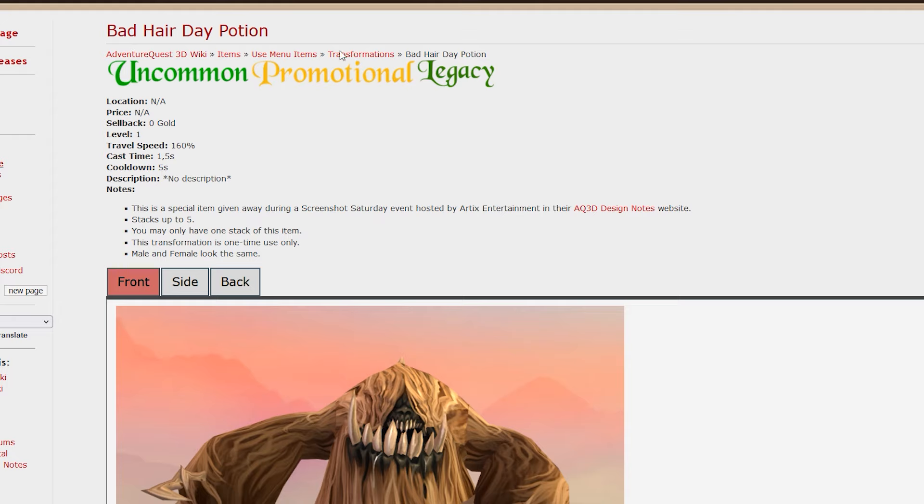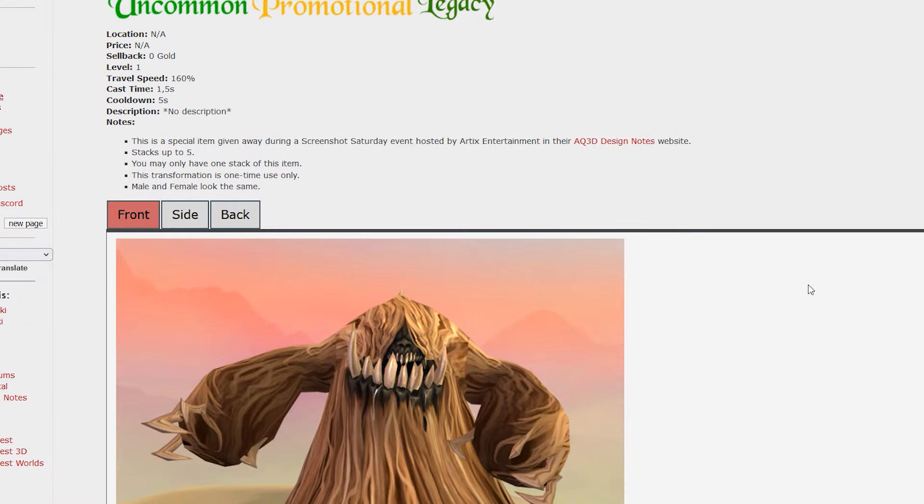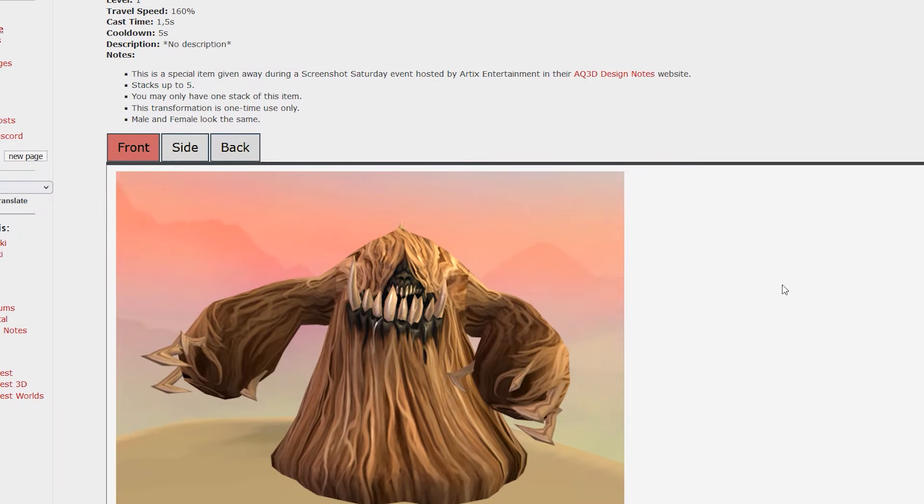Moving into ones that aren't from the concert: the Bad Hair Day Potion. This was a promotional item given to one individual for the Screenshot Saturday event, and it was supposed to be a consumable usable up to five times. However, it had a glitch and was able to be used repeatedly. Downside is they have not released this to anybody else, and the player who obtained it doesn't play the game anymore. So we've never seen this travel form in the game, and chances are we never will.